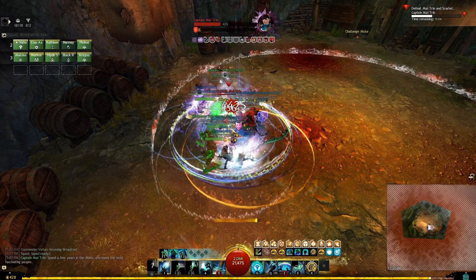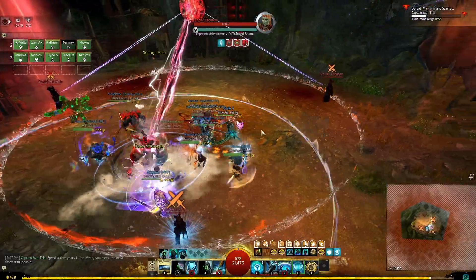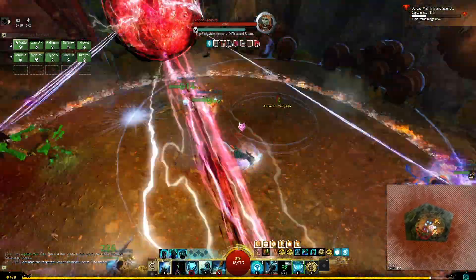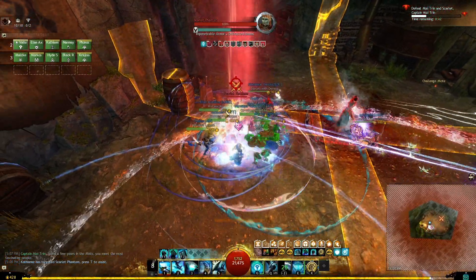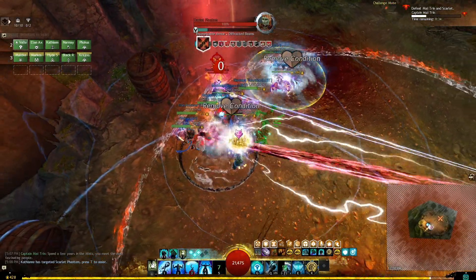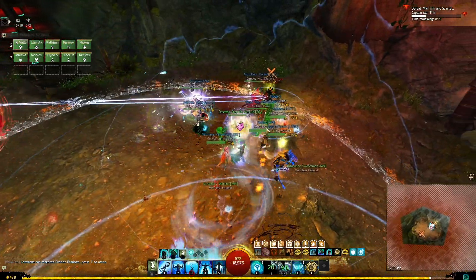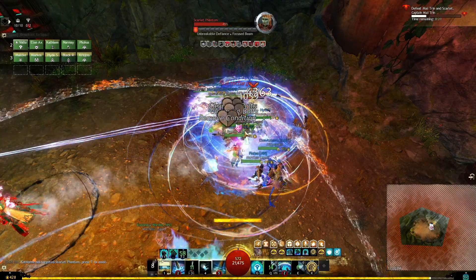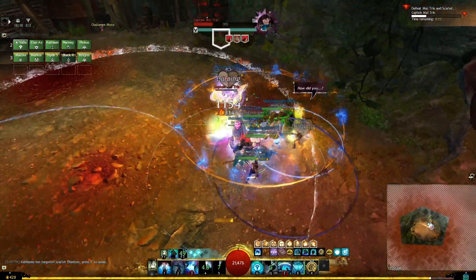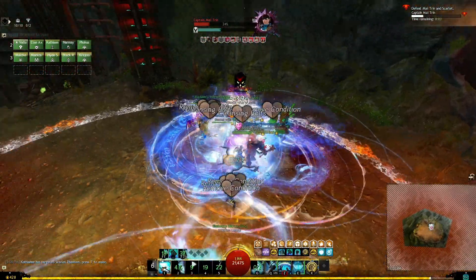Mytrin doesn't do too much at the start since it's pretty much normal mode — she can put exposed on you but it's not too impactful yet. When the second Scarlet phantom appears, we spread out for the orange circle so we don't kill each other, and while spread out we kill the small phantoms because those add a lot of pressure. Then we regroup on the CC phantom and prepare for the green circle. It spawns, we move off to the side, and three people get inside. Those three now have the debuff so they don't want to go in again or they'll die.